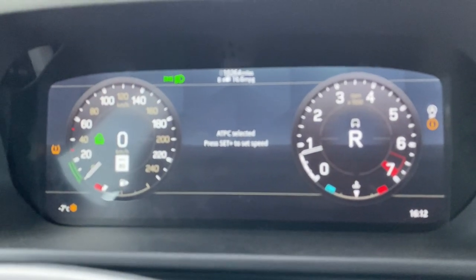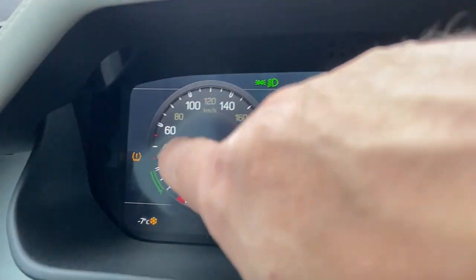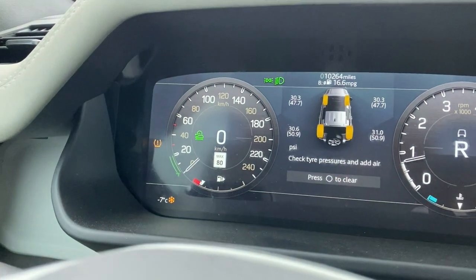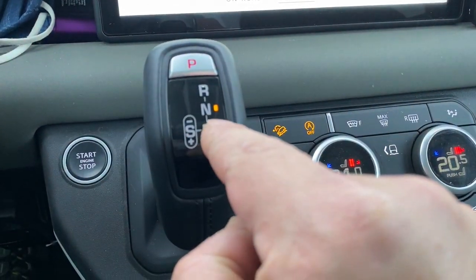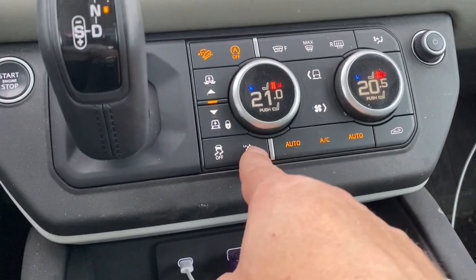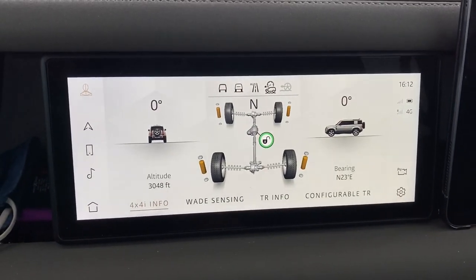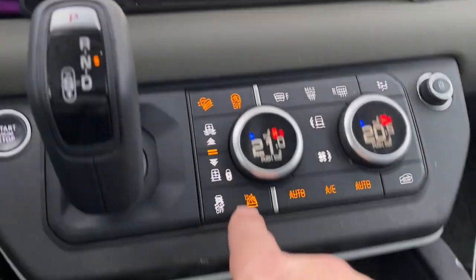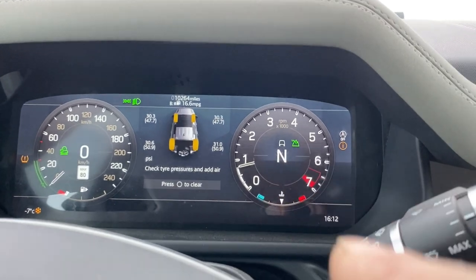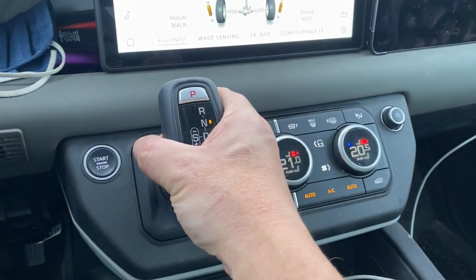You can see 'automatic'... why is it not focusing? All-terrain progress control is selected. You can see the little symbol down here is correct. I'm going to engage low box by engaging neutral and then pressing the low transmission box here. You can see all the technology happening up here, and now my symbol's changed to low ratio. There's a light on here — some technology things happened. Low ratio engaged, and then I'm going to put it into drive.